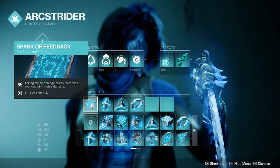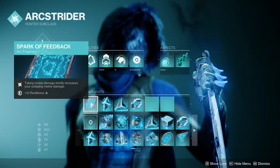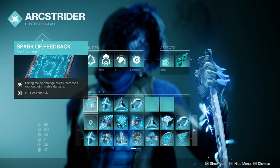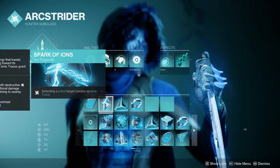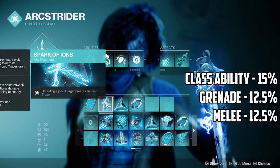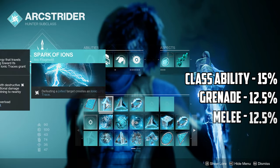Now for the fragments. First up is Spark of Feedback, which increases our melee damage briefly when taking melee damage. Getting Combination Blow procced can sometimes take a bit, so having the extra damage is nice. Spark of Ions is the next fragment, and is what makes Ionic Traces. Ionic Traces basically act like a distribution mod that gives all of your abilities energy — I'll have the percentages on screen.